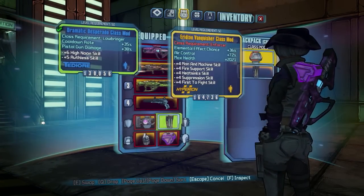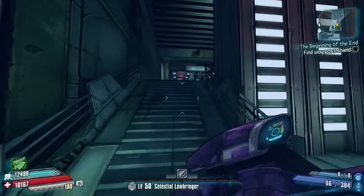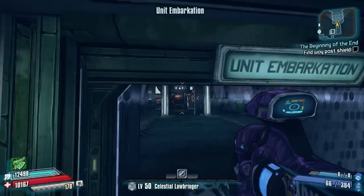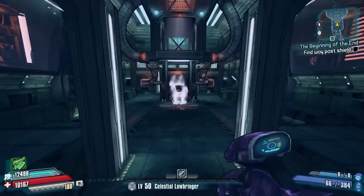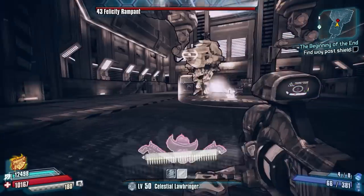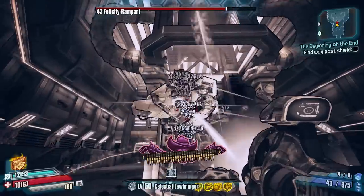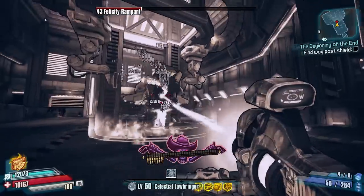Now I'm going to equip the Celestial Lawbringer class mod and do the exact same thing — chuck two Storm Fronts straight away. All I have to do is fire, reload, then activate Showdown, and you'll see the difference. Fire, reload — there we go, the glitch is activated. I'll keep reloading early just to keep the Quick Shot perk active.